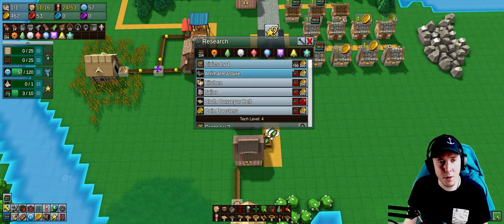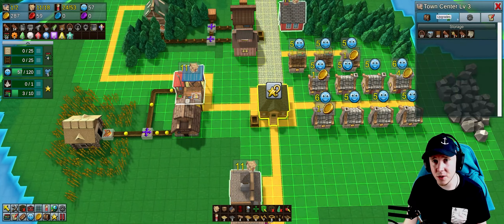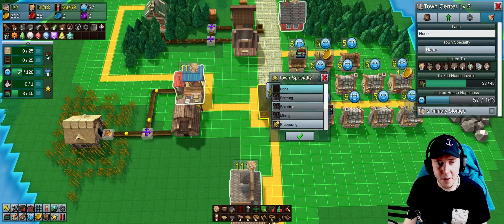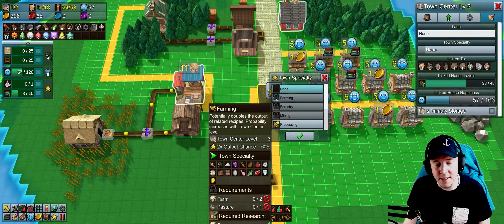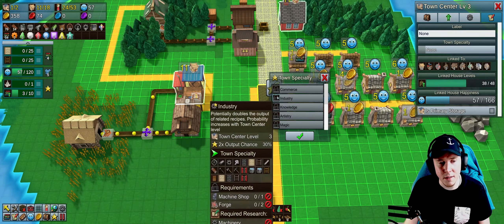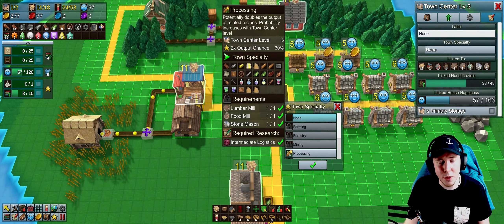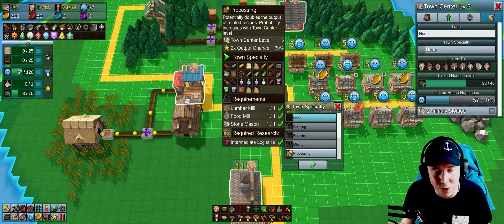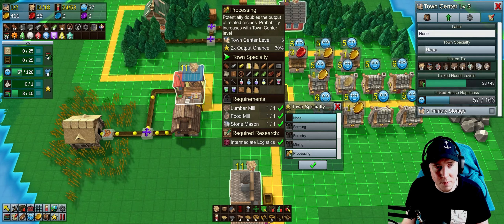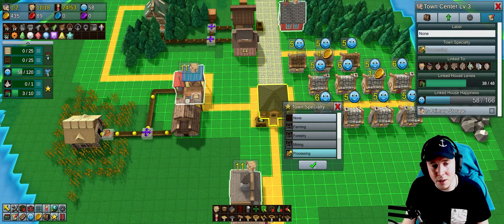I'll also get civics level 1, which increases my town center capacity and housing capacity. I now have access to town specialties, which add bonuses. The main effect is a 2x output chance. The one I have access to is processing, giving a 30% chance of double output on items like planks, flour, animal feed, bread, stone bricks, books, and paper. That's very useful right now so I'll go ahead and activate it.